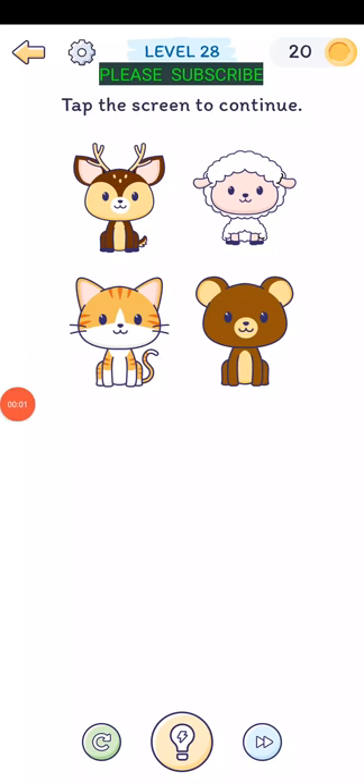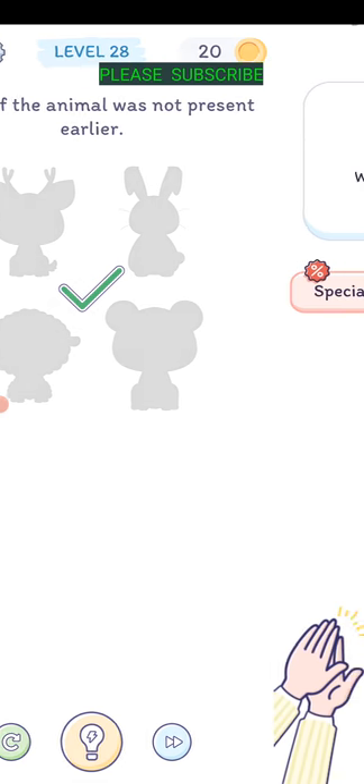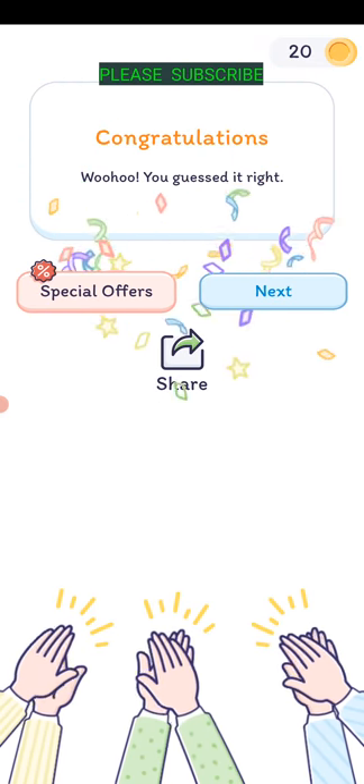Level twenty-eight: tap the screen to continue. We've got a deer, a lamb, a cat, and a bear tapping the screen - deer, lamb, bear. Which animal was not present earlier? It was the bunny rabbit, so tap on the bunny. Woohoo!